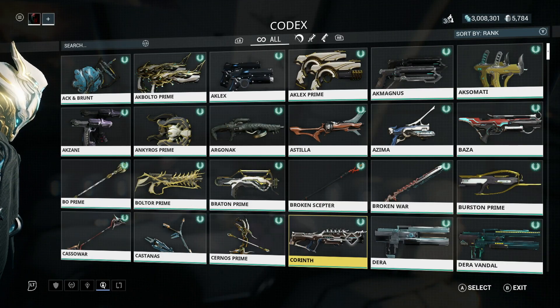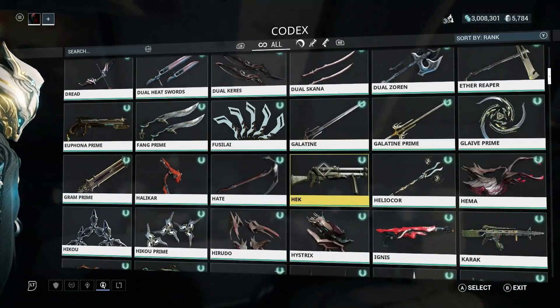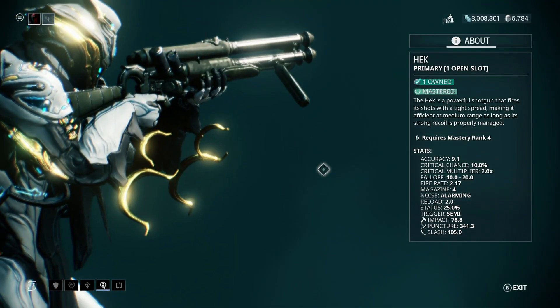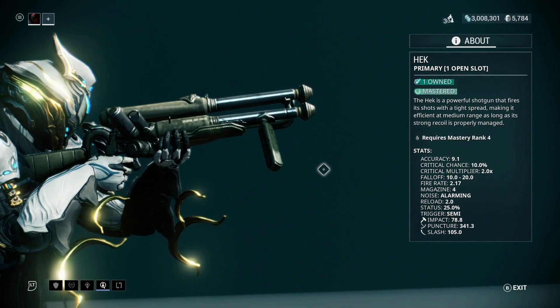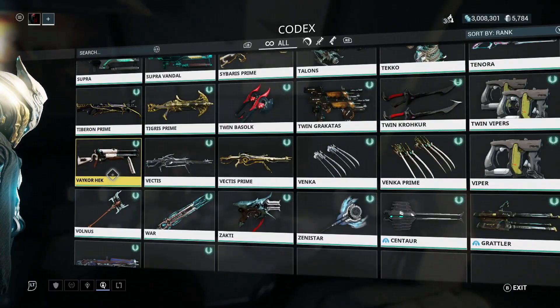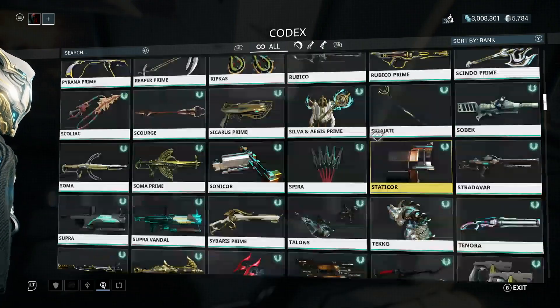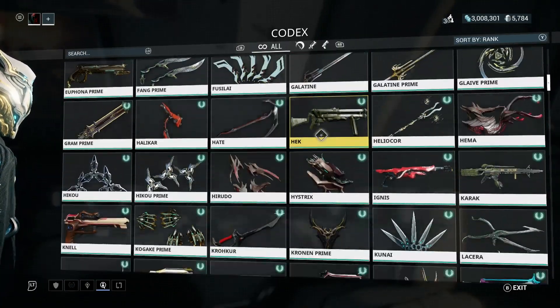After that, you're going to need a good weapon. Number two, we have the Hek. The Hek is a great shotgun weapon and it's great against bosses. And if you've partnered up with Steel Meridian, you can get access to their Vaykor Hek. And I just realized I said Vakor Hek up there — that's just the Hek.